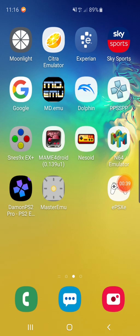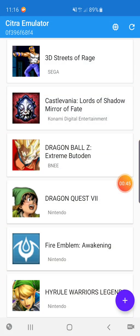You see Citra Emulator there at the top, but that isn't the custom build — it is the 0.51. As you can see when we go in, it's blue. And the number there is different to the custom build. Underneath it says 0f396, which is a different number than on the custom build.